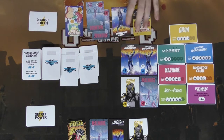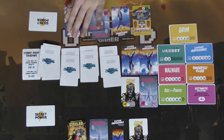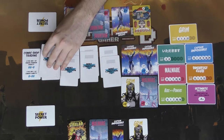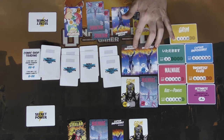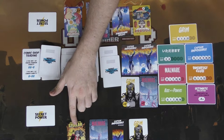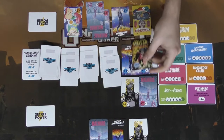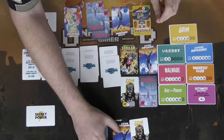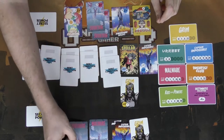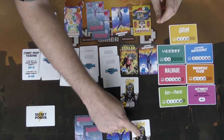We'll take both of those, increasing our value. Put two new ones down, organize our comics. Now this player considers a shop trade — trading my rare Stellar to get Captain Impossible (uncommon) and a Malware, since both are less valuable than the rare. That gives me a number four and five Malware, and a two and three Captain Impossible.